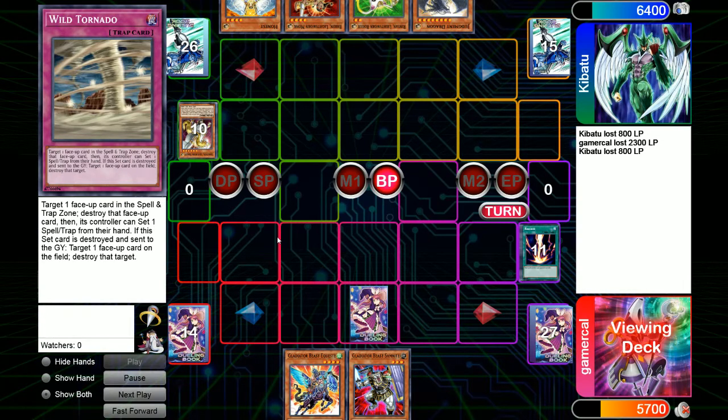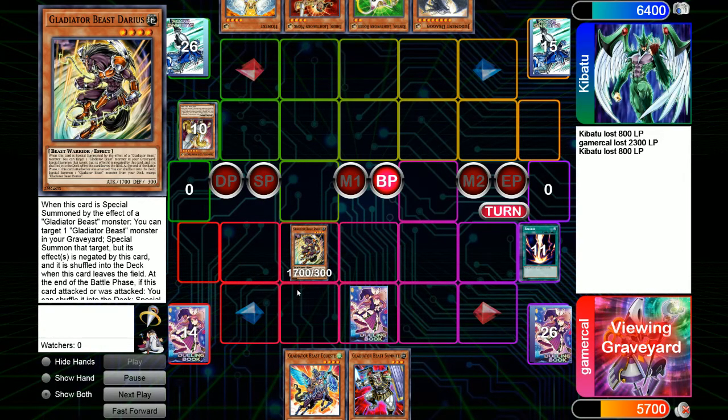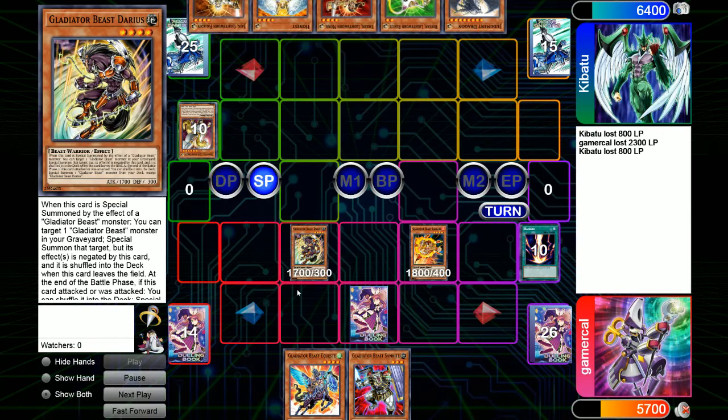I'm going to bring something else out. Darius is a pretty good one, because Darius can special summon something out of the grave, so it gives me a bit more field presence. We get ourselves the Quarry up, meaning if nothing gets disrupted next turn, I would have Heraklinos possible somehow — I don't know how that would honestly happen, but it is a thing.